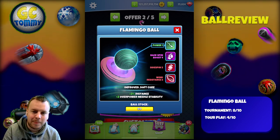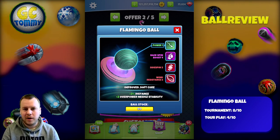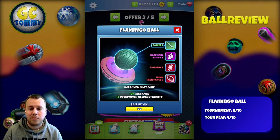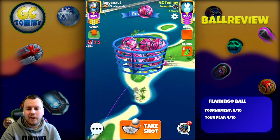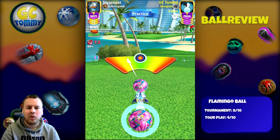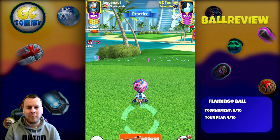Even though the backspin might help you on Apocalypse 5 and similar holes, the power one will definitely make it more difficult to reach shootouts. So I give it a four out of ten as a tour play ball — it could be used as a low to mid tour ball, but I don't suggest using a special ball in tour play at all. Looking at the needle speed and ball centering in action: this is a round ball, which is nice. All round balls are perfect because we know we're centering it positively with no accidental curl, overpower, or underpower. The plus two overpower is definitely something we can hit perfect or at least great.